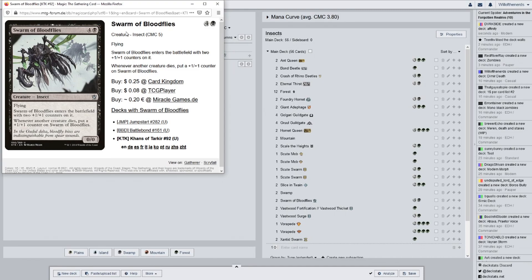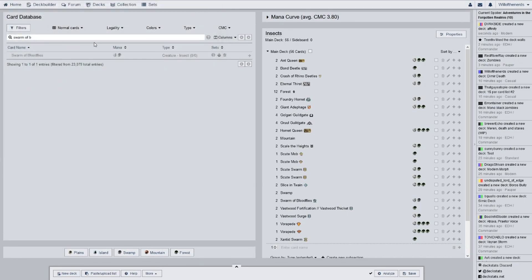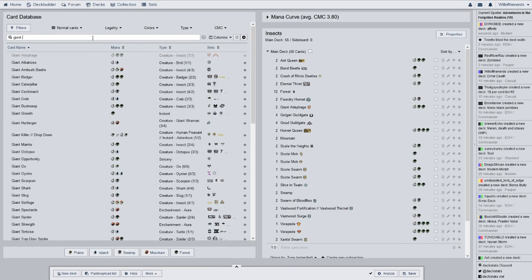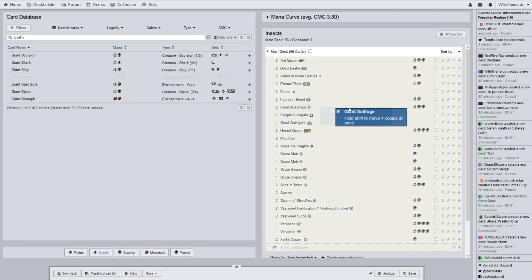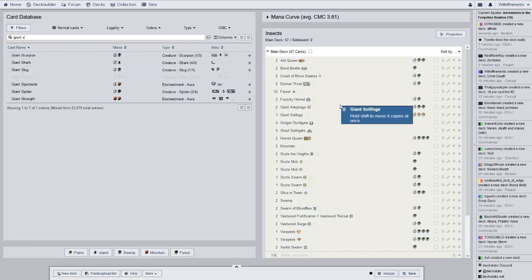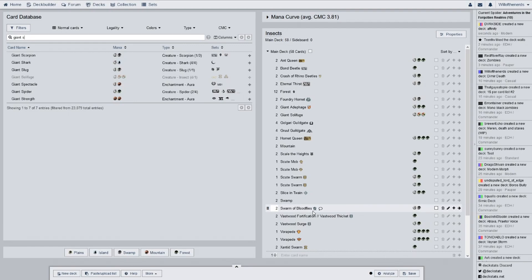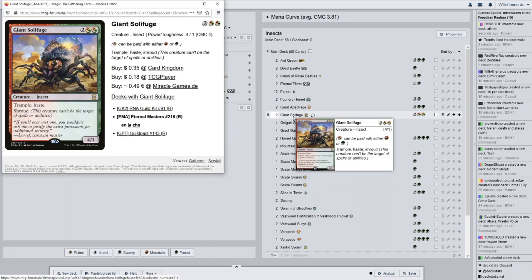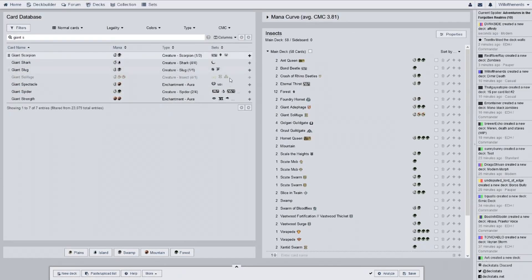These black cards I'm probably going to take out and put some bolster effects or counter generation in. I had two of these cards — Giant Solifuge — which is also why I made the insect deck. They're both from Eternal Masters. Trample, Haste, and Shroud. Having something that just puts counters on would be a better thing, especially if I have an enchantment — then I could just put counters as creatures come out, and my tokens would benefit from it too.